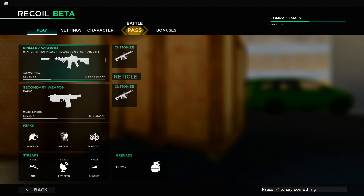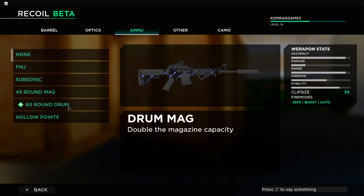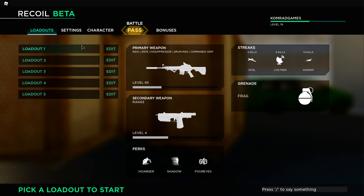Let's also whip on the 60-round drop mag. This is ZNT6 and HX suppressor and commander grip. See if this does anything. The hollow points — this mag kind of ruins it I guess. I mean I can still control it because I have a stupid amount of hours into this.